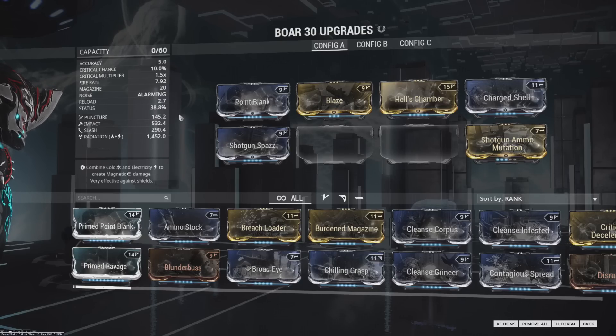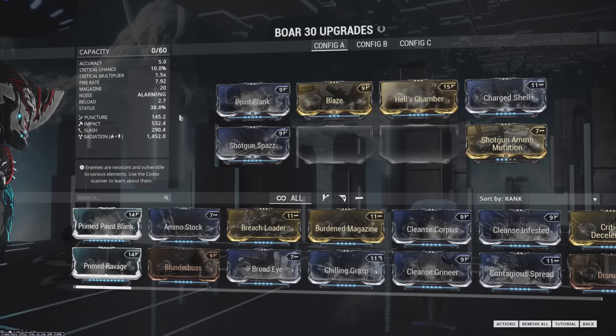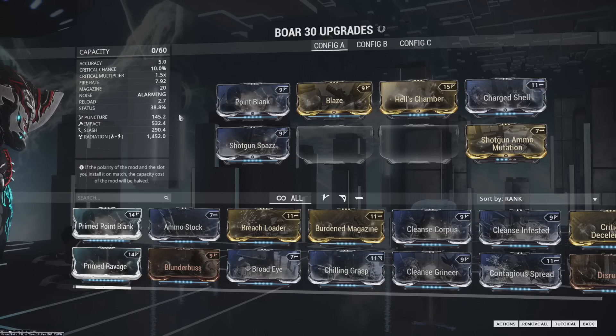Void containers — you'll do around Phobos whenever you get your first access to the Void. You can go through and get all of the wonderful mods that are in void containers. So between doing Spy missions, which have a lot of essential mods you're going to want anyway, and getting void containers, you're probably going to run across Point Blank.